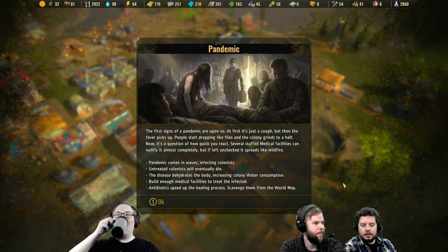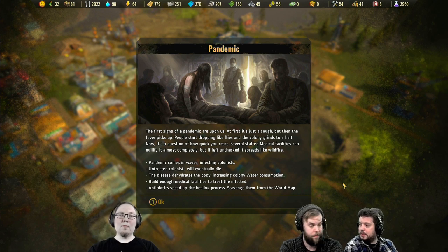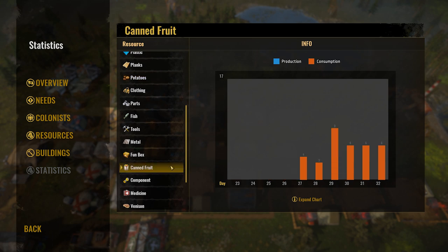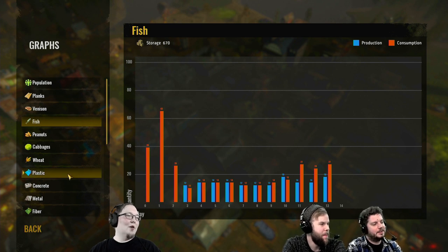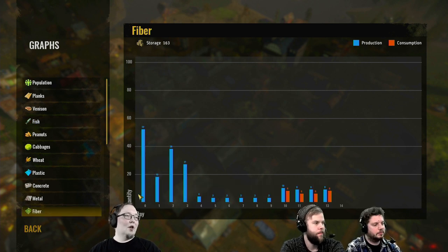I think we come to the last feature for this update - graphs are here! You can follow your resource consumption and production a bit easier in this graphical way, so this is just to help players keep track of everything and plan ahead.